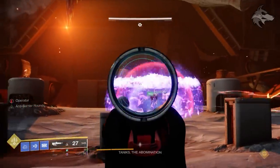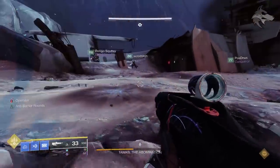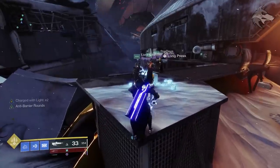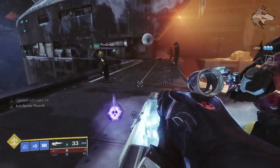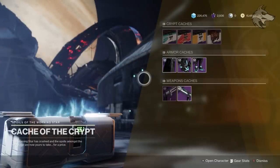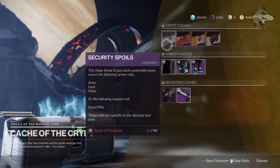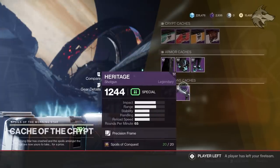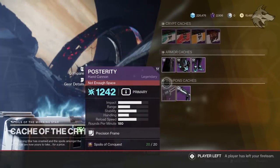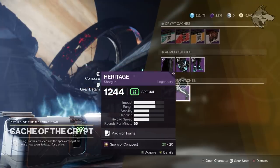Now let's get on to some of the other substantial loot drops for the raid. One of the huge replayability elements for Deep Stone Crypt is the new end-of-raid vendor, which is literally the final raid chest. You can interact with it once you've cleared the raid, and the Cache of the Crypt allows you to spend a new raid currency called Spoils of Conquest to purchase packages with chances at loot you don't have, or you can direct purchase rerolls of raid weapons and armor that you've already acquired. It's a slightly unprecedented and pretty refreshing system for a raid.